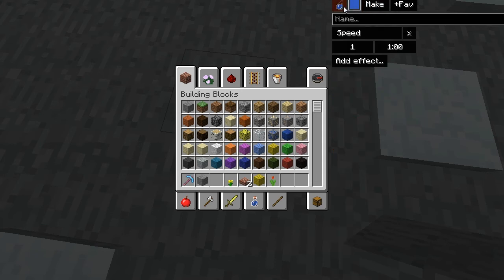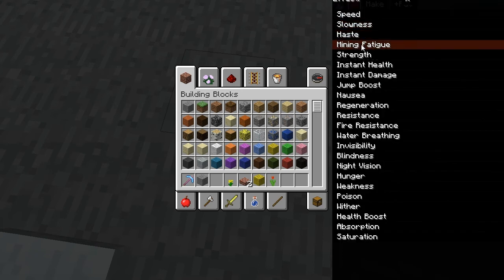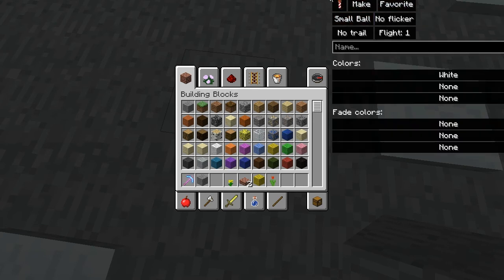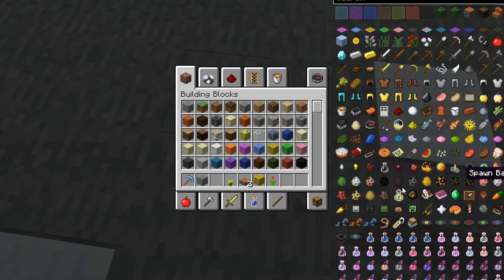You can also make potion effects, make them as a splash potion, and make them any color. So you can make a red potion of invincibility.